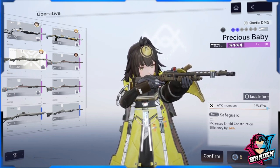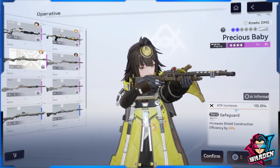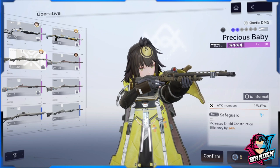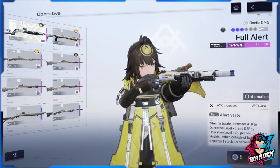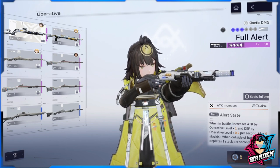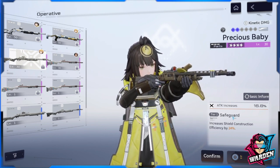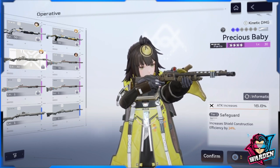If you can find a shotgun that increases max HP, that's also a good option. There are guns in the SMG category that increase HP. For maximum shield potential, go for Precious Baby — it directly caters to her shield through its weapon skill. If you want a more offensive side that matches her kinetic build, the other weapon is fine, but Precious Baby is best for a shield-focused build.